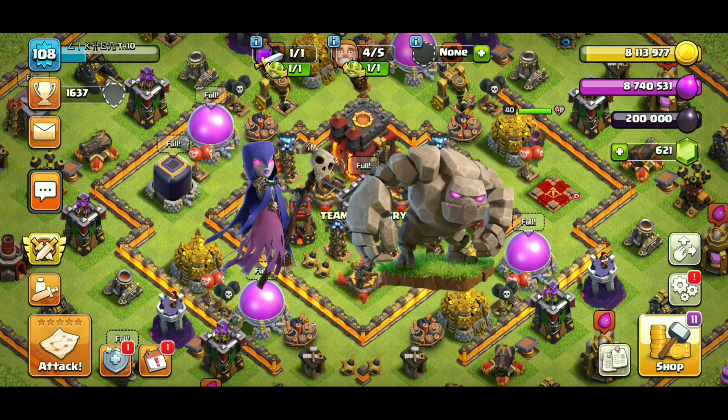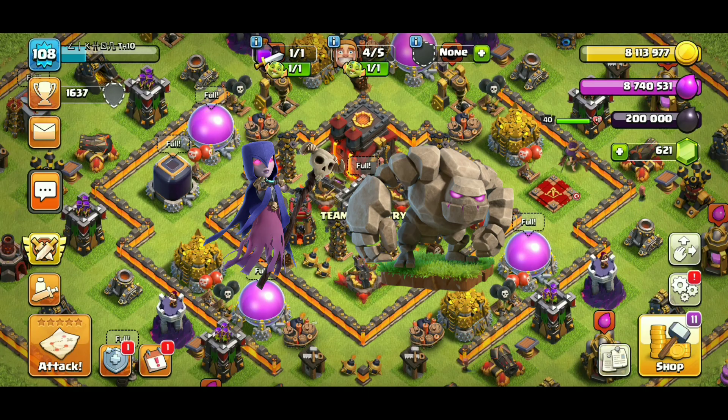Today I will teach you how to use Witch Slap at Town Hall 10. This is the easiest TH-10 3-star attack strategy.